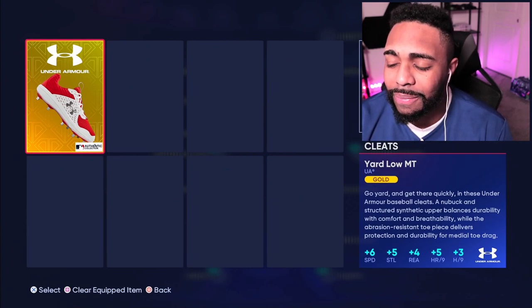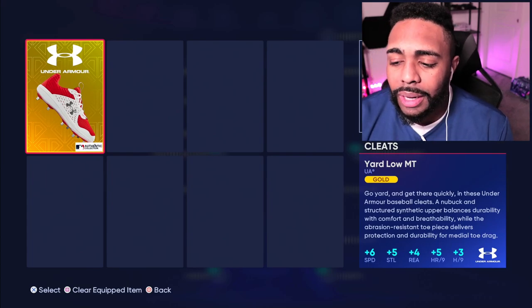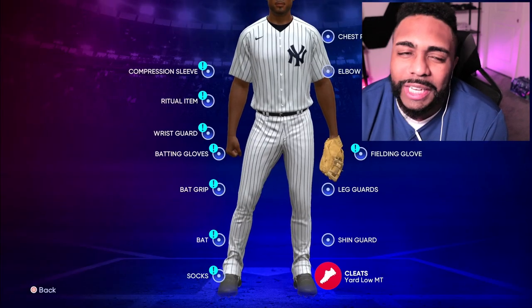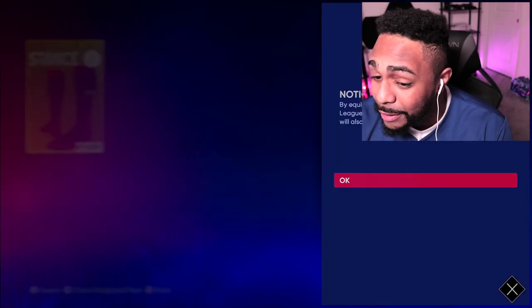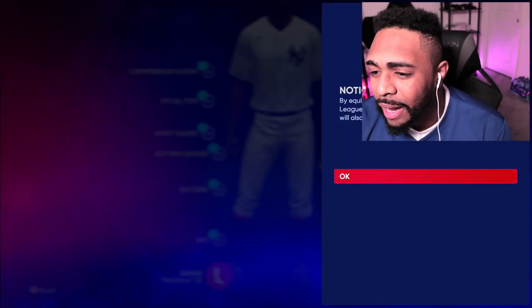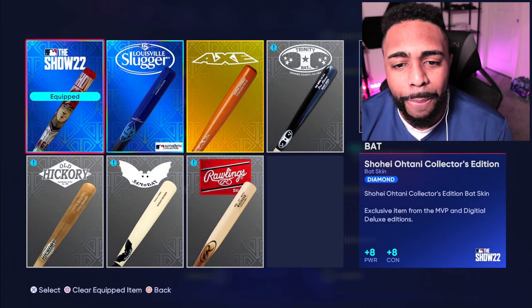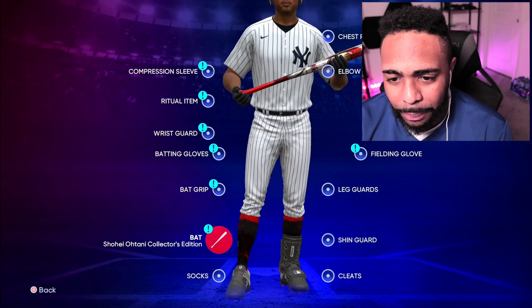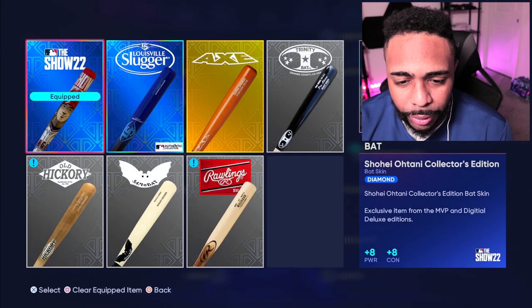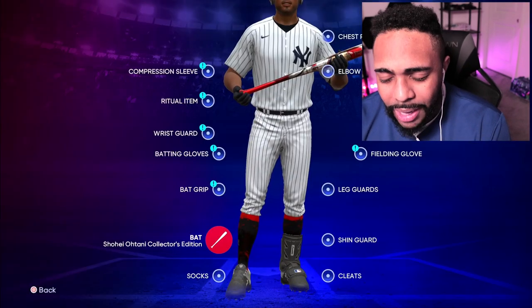We're dirt slow so we definitely need new cleats. These are a little bit lighter and make us a little bit faster — plus six speed puts us at 36, so it's not massive but it helps. Another plus three to speed helps too. Our bat we're keeping the same — we got the Show bat which gives us plus eight, plus eight. That was a pretty good pre-order.